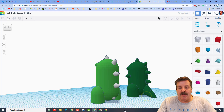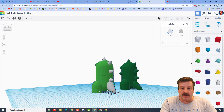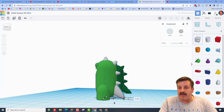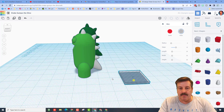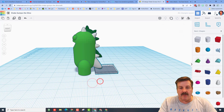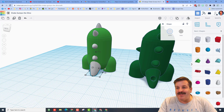Hit D to drop, then slide it back — make sure you pull it out the back. We want to cut it off so it's easier to print. Bring out a cube, make it 2mm thick, bring it back so it's touching the tail area, then group those two pieces. Now that our tail is flat, hit D to drop.